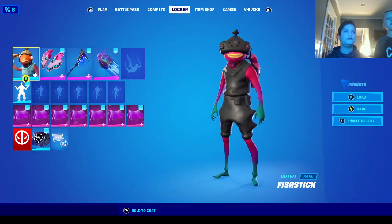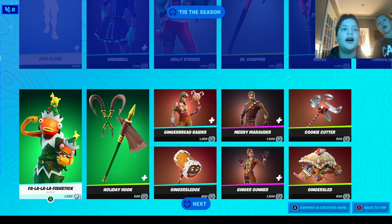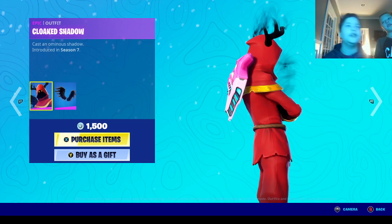If you notice how we went past the Black Mecca Team Leader — yeah, I don't like that they made it a whole separate skin. They should have made it connected. I just don't really understand it.